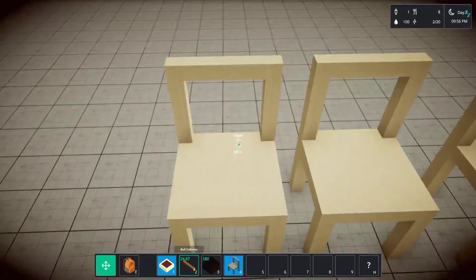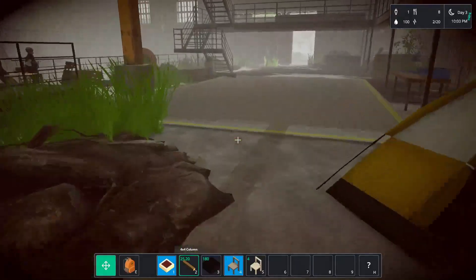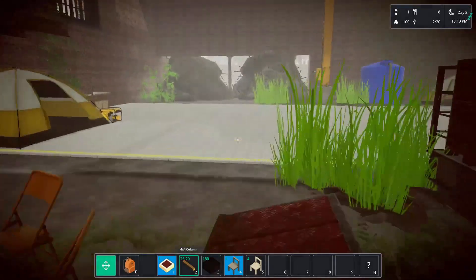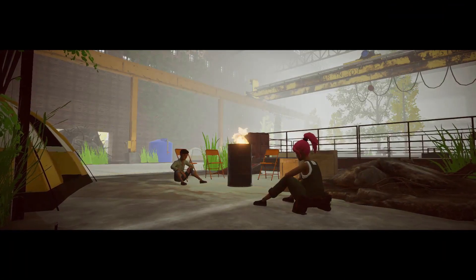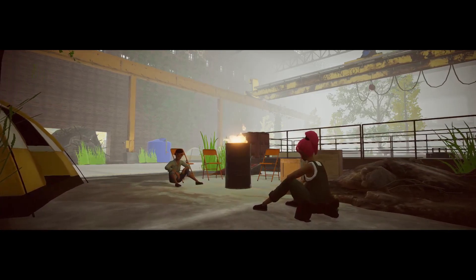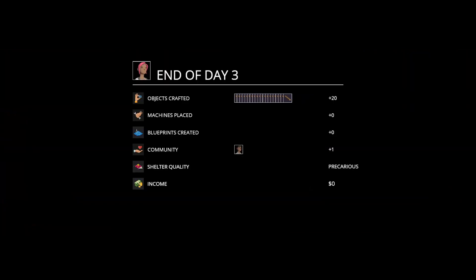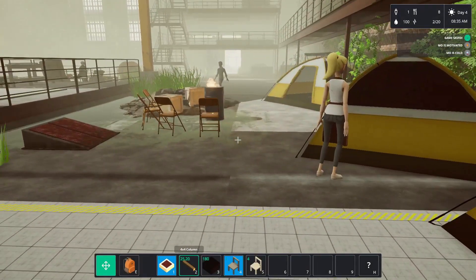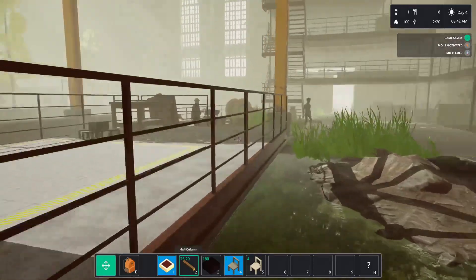Look at this - pack these up, take that, thanks, yeah. Let's go see Alcott. He's asleep! Oh hello - he's joined us because he's part of my crew, that is epic. End of day three, we've crafted so much wood. Okay, we got Saturn flashing at us, game saved. Mo is motivated, Mo is cold - oh Mo, we'll sort you out, don't worry, give it time. Let's go see Alcott and sell these chairs.